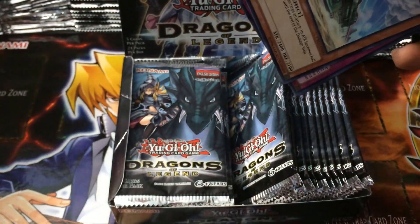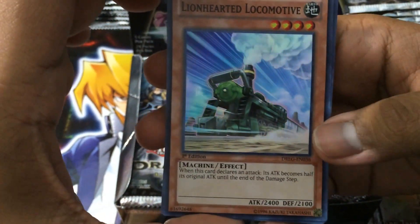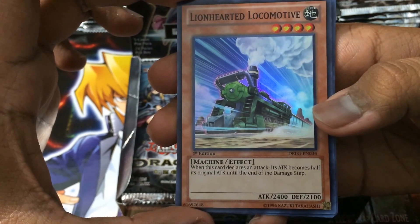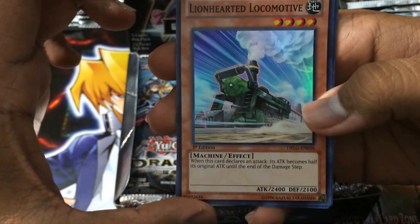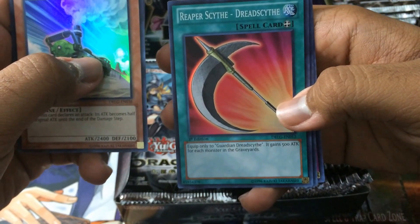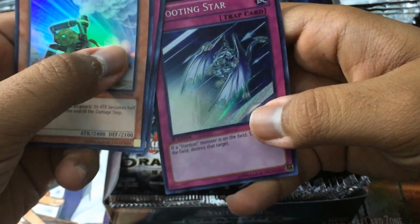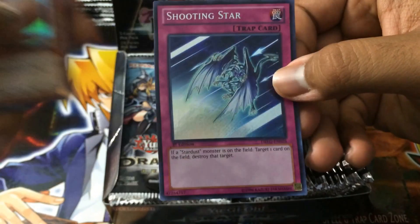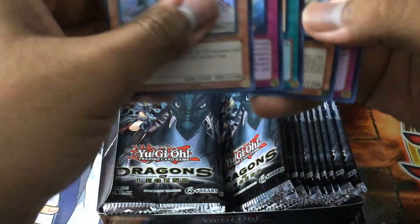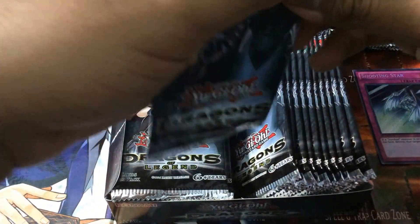First pack. Lionhearted Locomotive — super rare. Shadow Impulse. Reaper Scythe, Dread Scythe. Blackwing, the Steam Cloak. And for this pack's secret, we have Shooting Star: if a Stardust monster is on the field, target one card on the field and destroy it — clutch because its staple is Stardust Dragon. I'll be putting the supers on one pile and secrets here.